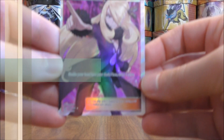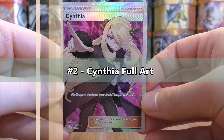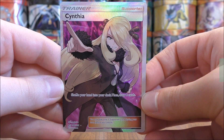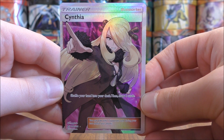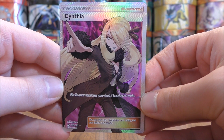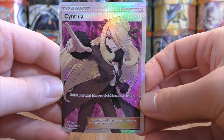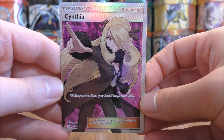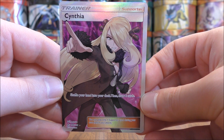My second favorite card in this set would be the most valuable card in Ultra Prism — Cynthia Full Art. It is a very good supporter card overall, but I really like this card artistically. It really stands out with that purple background — reminds me of the Vikings, my favorite team in the NFL, with a little yellow and purple. Just a great looking card. If only I could pull this card from a pack — I had to pay about $65 for it.